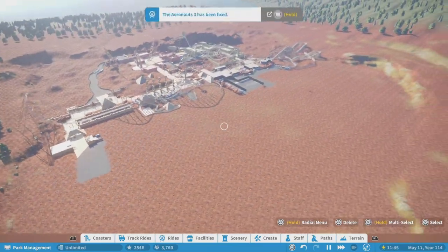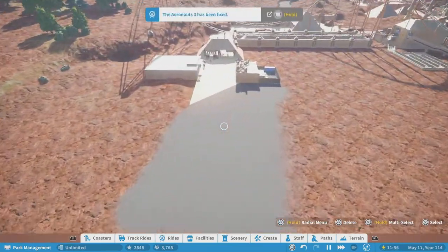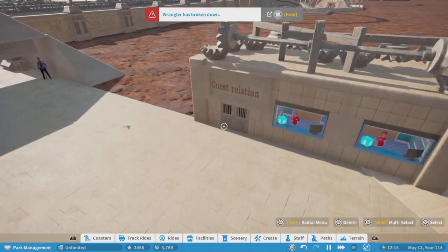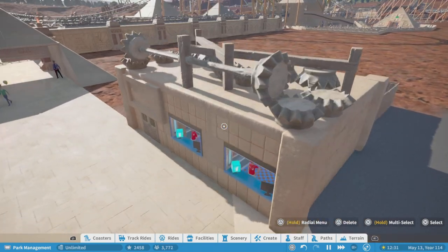I didn't really do the parking lot — that I'm going to do in the next episode — but I did do our entrance area. So we have our guest relations, which is where you would buy tickets and stuff.